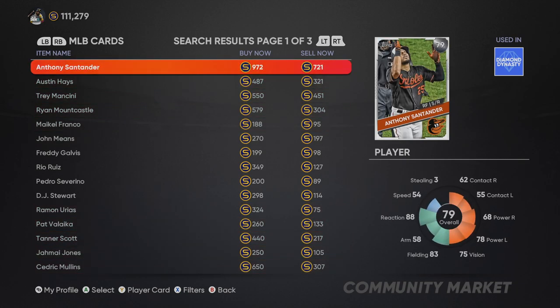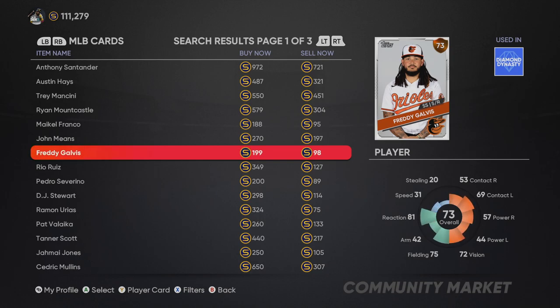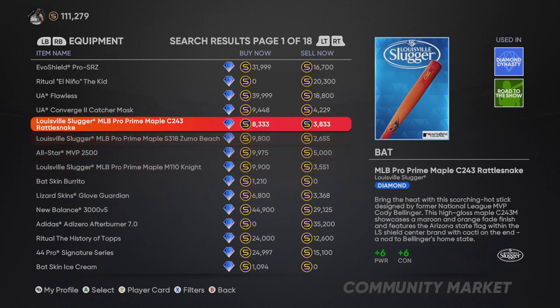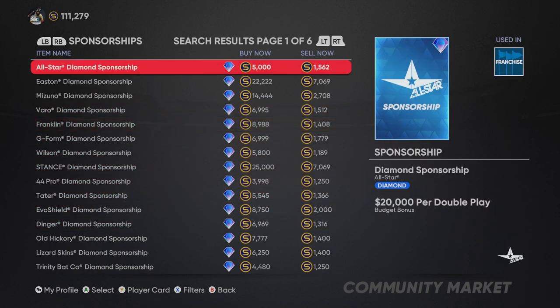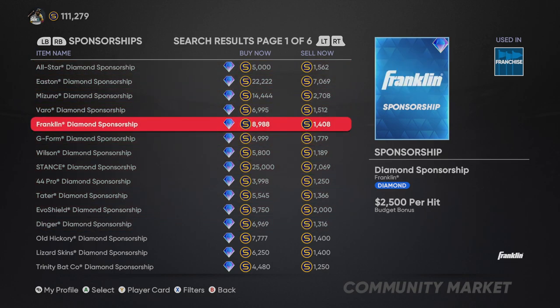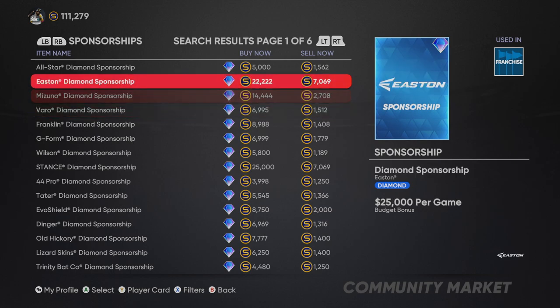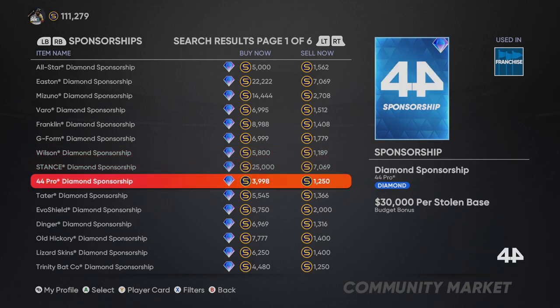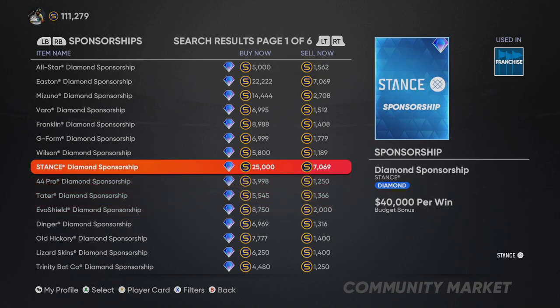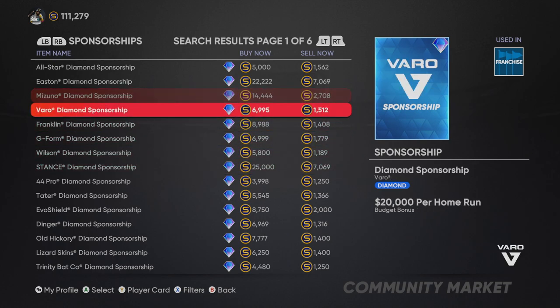Always look to sell these cards right off the bat early in the year - very important. Equipment is mostly useful for offline modes but people will buy it, so don't quick sell equipment. Sponsorships I love - they're expensive right now. Normally early in the year you can get them for around 1k quick sell price, and later in the year they become an investment. Certain ones like 20k per home run, 25k per game, or 40k per win are really good because sponsorships are used for franchise mode, and people will pay for them.